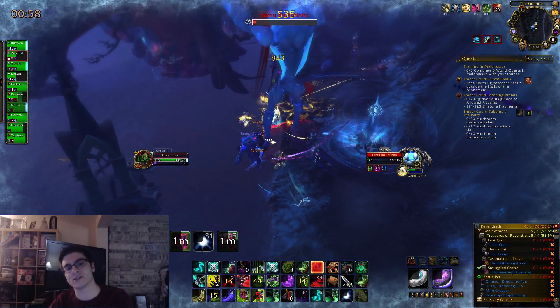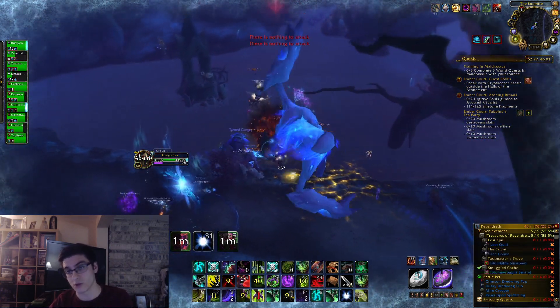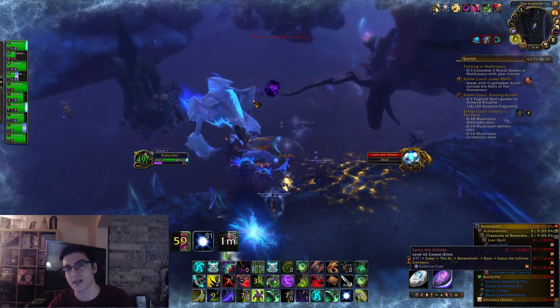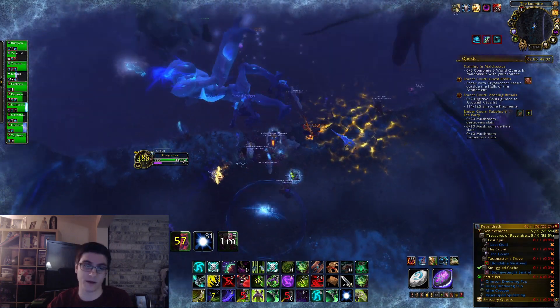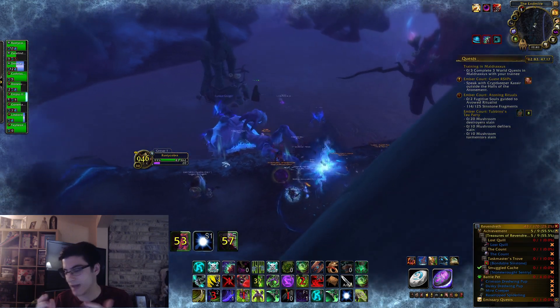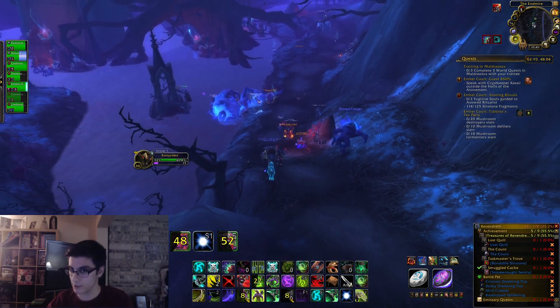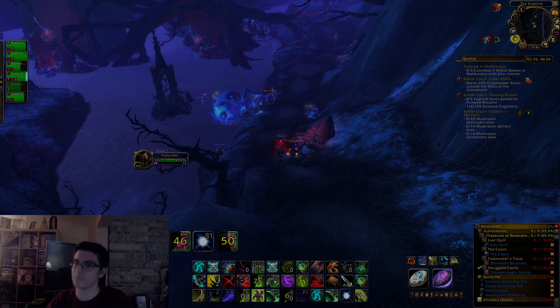You go in there, you kill him, and he has a chance to drop the Endmire Flyer, which is in my opinion one of the really cool mounts. It has the same model as the BFA mounts from Nazmir, but it's still a pretty cool reskin. If you have any questions feel free to leave a comment down below, and good luck farming your mount. Until next time, bye bye.